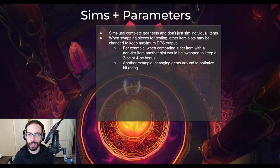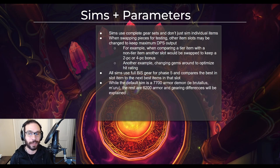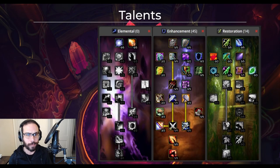When swapping pieces for testing, other item slots may be changed to keep maximum DPS output — for example, changing gems for hit rating or switching an item around for a 2 or 4 piece bonus. All sims use the full BIS gear for phase 5 and compare the best in slot to the next best item in that slot. The default sim is a 7700 armor boss — a demon, for example Brutalus or Muru — while the rest are 6200 armor. Gearing differences will be explained later. Here's the talent build for enhancement, fairly typical with the resto sub-spec.